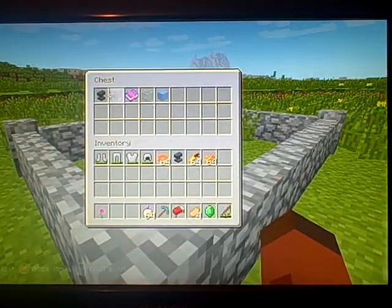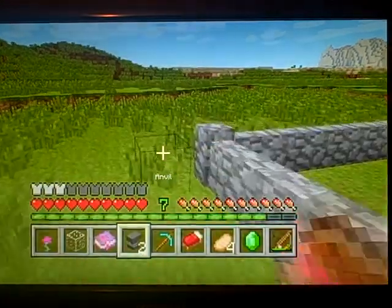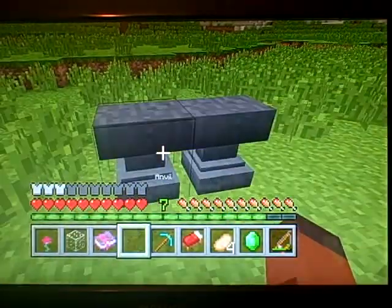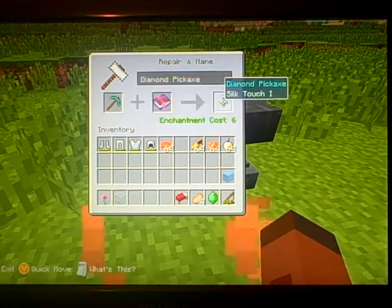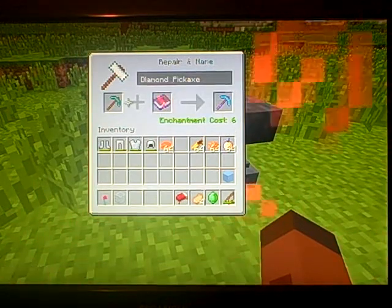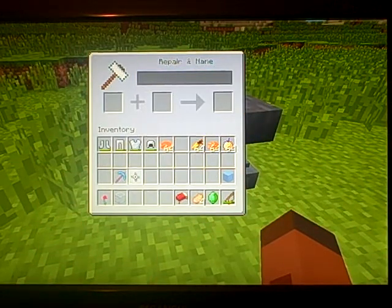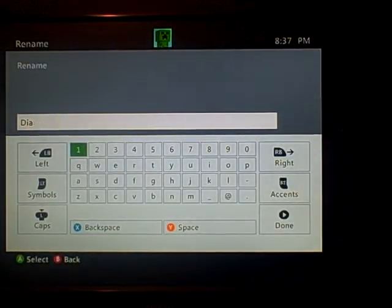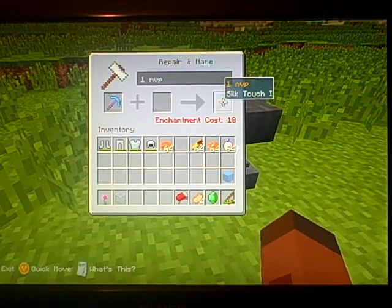Next one is anvils and stuff like that. Let me put an anvil down. So let's just put silk touch on this diamond pickaxe — that's basically what it does. You can also name items. Say you don't want it to be called 'diamond pickaxe' — you can call it something like 'number one' or 'one MVP' or something like that. You can basically name it, but it'll also cost you XP.